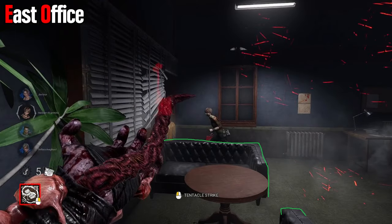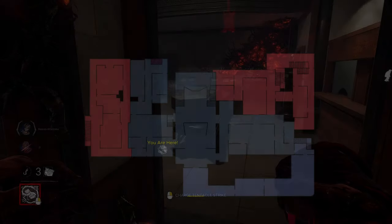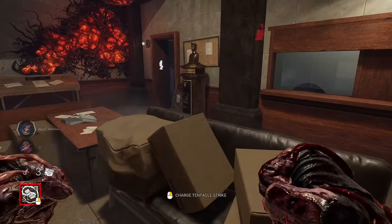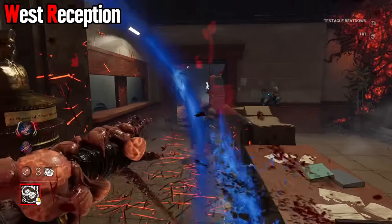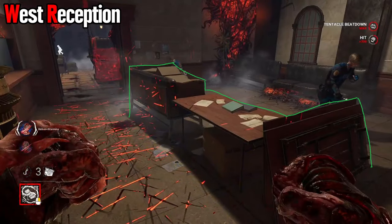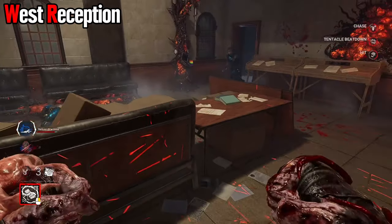The last obstacle in East Office is two couches and a table — you can hit over them. Heading back over to West Reception, this entire room is a death trap for survivors. Occasionally a pallet will spawn, but it really doesn't matter — the whole room can be hit over. The pallet can be whip dragged through. You do not want to be in here as a survivor; Nemesis loves to be in here.